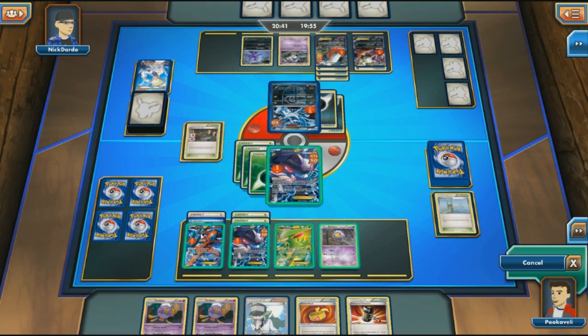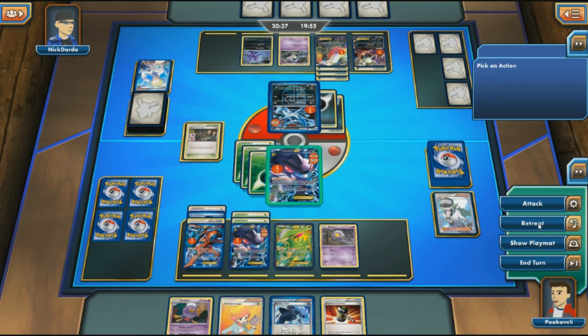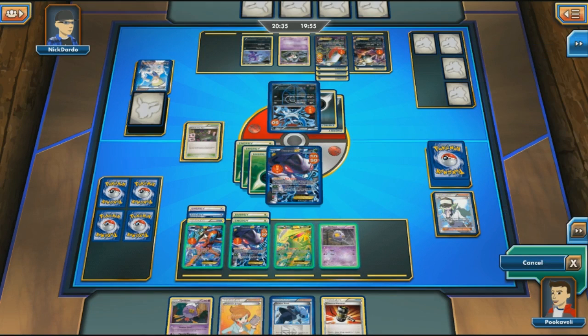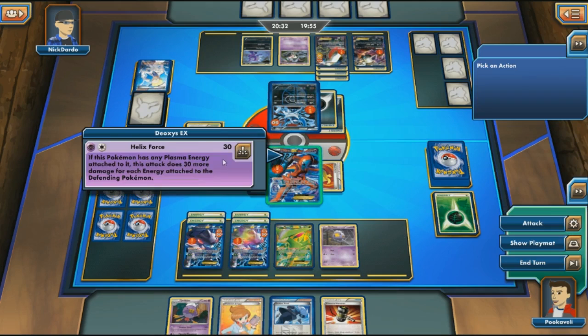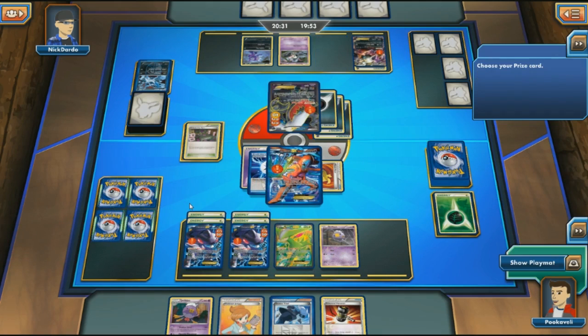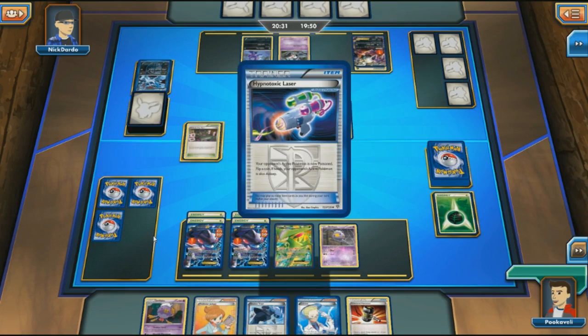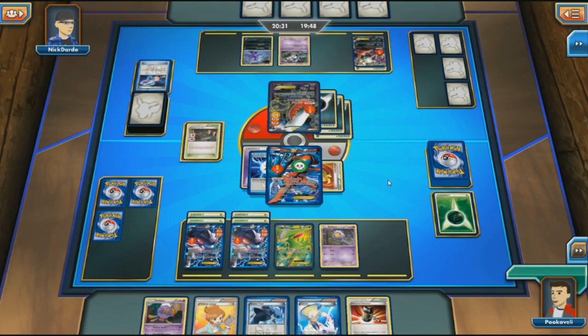I'll put Muscle Band on Deoxys, end my turn, and retreat — burning an Energy, but that's okay. I'll use Deoxys to Helix Force for 90 damage, finishing off Absol. I really didn't want Genesect to get knocked out. But Deoxys doesn't have a Grass Energy attached so it's getting hit by Laser — not good. If another Dusknoir comes out I'm pretty much done. Night Spear plus Laser would deal 320 damage across my board, enough to knock out two EXes.